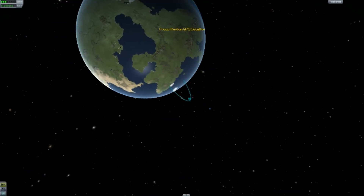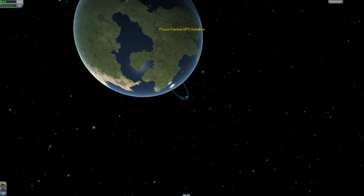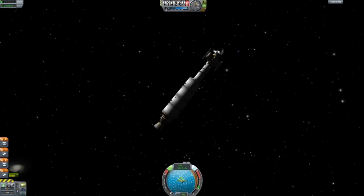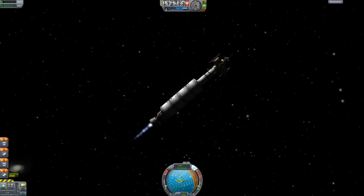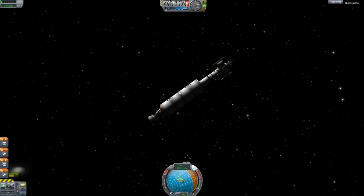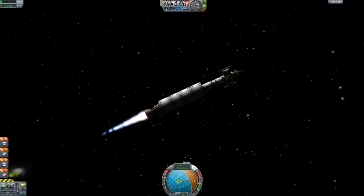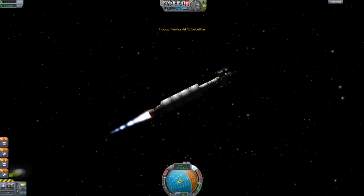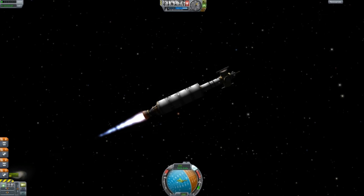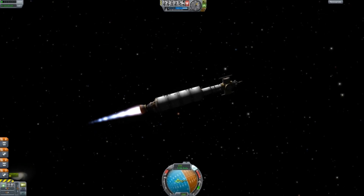If you haven't played this game, that blue line right there on the map is basically showing us our orbit. Right now, the way we're going, we're pretty much going to rebound all the way back into the ocean. So we've got to go out quite a ways farther in order to get into orbit without being sucked back in by gravity. We've got to conserve some fuel and just keep heading straight out, almost at a 90-degree angle, so that we can get into orbit with Kerbin.